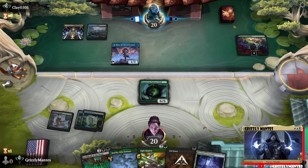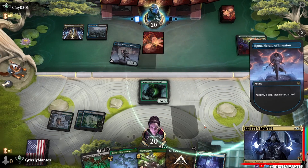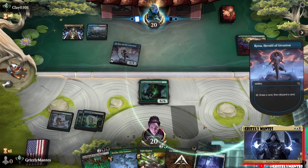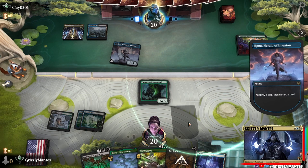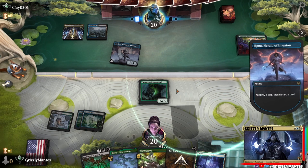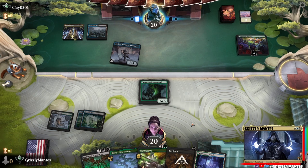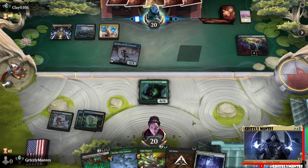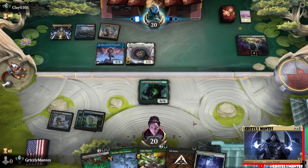Unfortunately, if our opponent attacks, even if we create the other Dino, we'll still get the stun counter. Kind of hoping the opponent just taps out for Raffine or something cool and lets us rig a fight. Otherwise, we'll play it safe, attack the Invasion with the Hammerskull and go from there. If he's got removal, we'll just untap and drop the Archfiend - kind of depends on what he's packing.